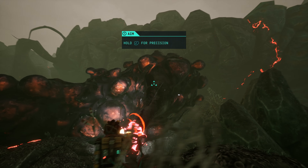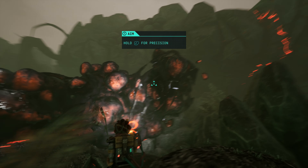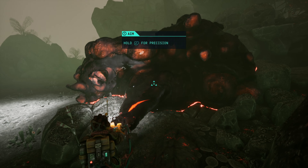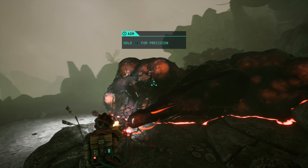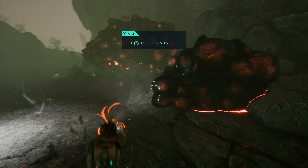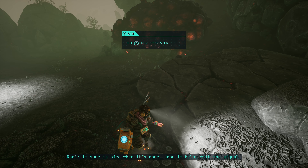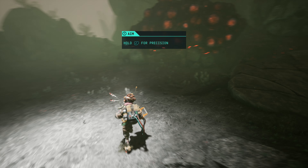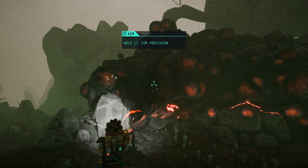In The Gunk, you are landing on an alien planet. Your character and her partner are seemingly deep in debt and needing to scavenge and survive. This planet that you've landed on is fairly desolate, but for some pulsating dark grisly-looking gunk — hence the title. Very early on in the game, you learn that this gunk is seemingly parasitic or otherwise suppressing the life on this planet.